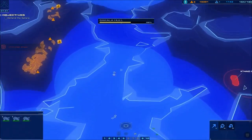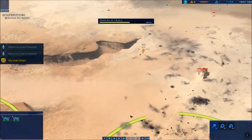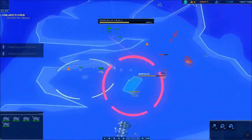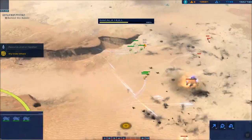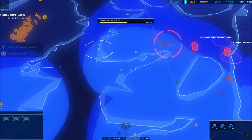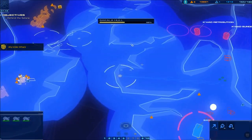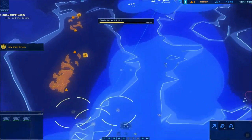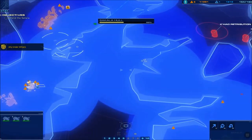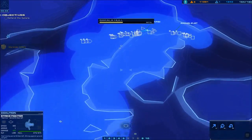I'm just kind of directing these strike fighters to come down the canyon instead of automatically going where they wanted to go. The reason I had them do that is because there's a whole bunch of missile ships over here, and I don't want them to fly over those missile ships as they return back to the Capizzi. You can also hold shift and give waypoints — once they get away from this area they're good to travel back.